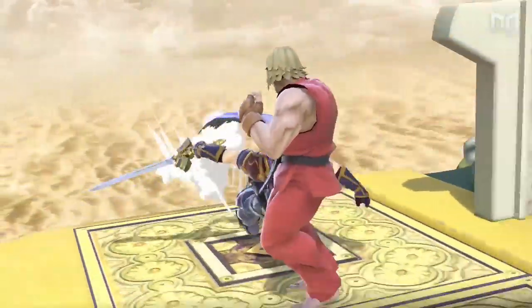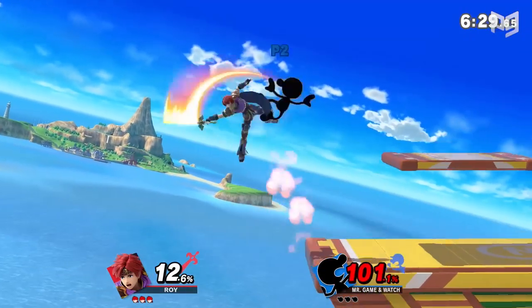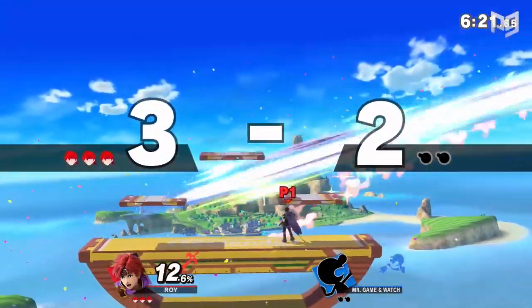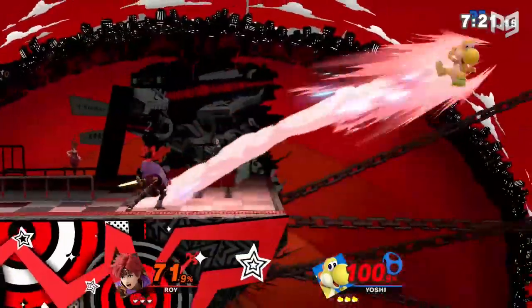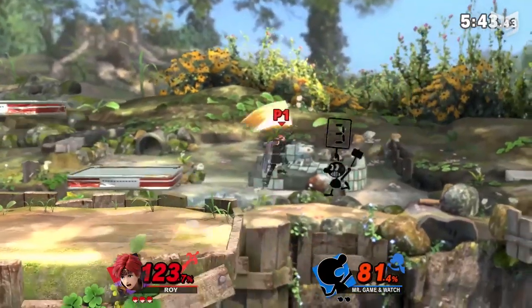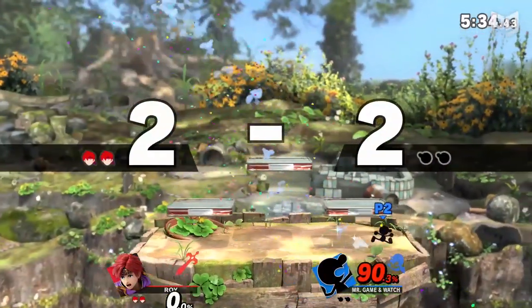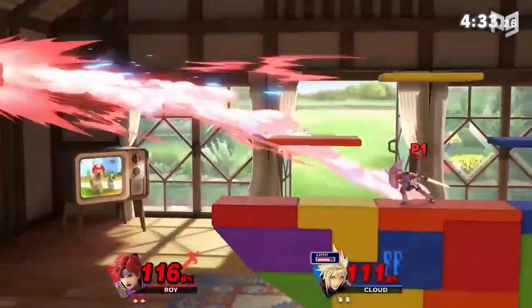His strongest kill moves are his side special, Dancing Blade, and his forward smash. Dancing Blade has enough knockback to kill some characters at 60% by the edge. It activates pretty quickly and has good range, making it perfect for trapping an opponent on the ledge and using it just outside of their getup attack range. You could also set it up using Roy's speed — dashing out of the way of an attack and turning around to hit them with a Dancing Blade or forward smash. If you're fishing for those early kills at around 80 to 120 percent, then forward smash and Dancing Blade are good options.